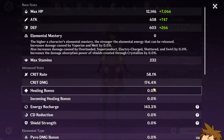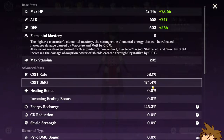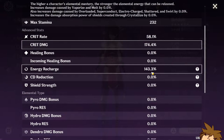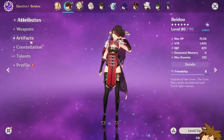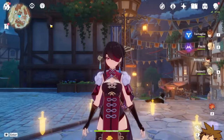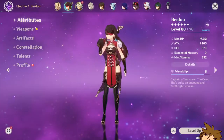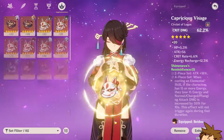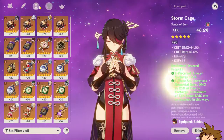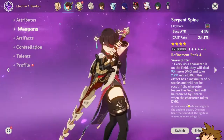Her crit rate is 58.1% with 174.4% critical damage. This is a lot in comparison to the crit rate and it would be nice to balance them out, but I can't currently. I have some energy recharge and Electro damage bonus, and I'm running a four-piece Emblem of Severed Fate, so I technically want more energy recharge. I don't have an energy recharge sands for her right now.